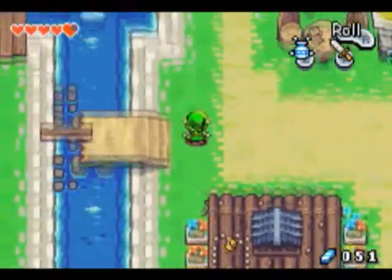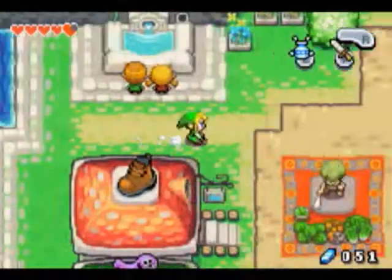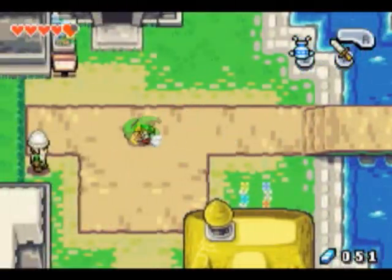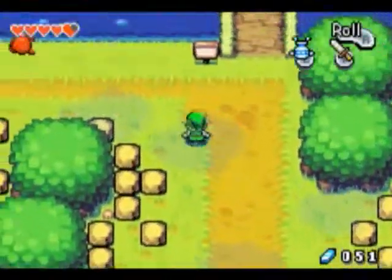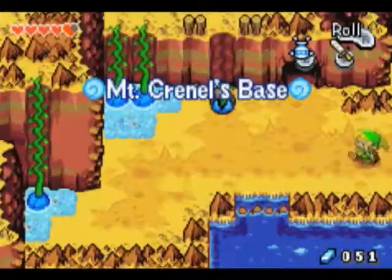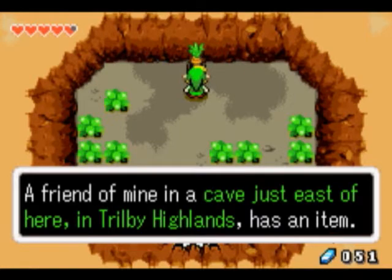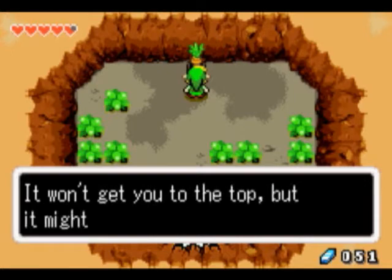We're here in Hyrule Town, just looking for a way to get into Mount Krennel, which is over this way. We're in the Trilby Highlands here. I didn't really pay attention when this guy was talking. He says a friend of his in a cave just east of here in Trilby Highlands has an item. If you're planning on going up Mount Krennel, you might need it. It won't get you to the top, but it might get you started.